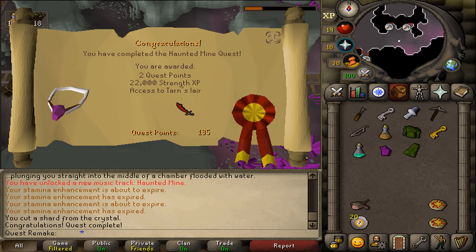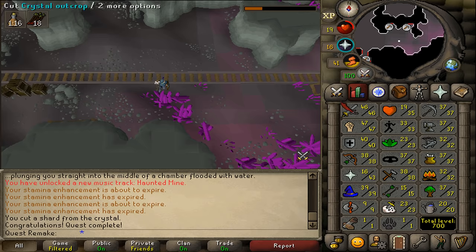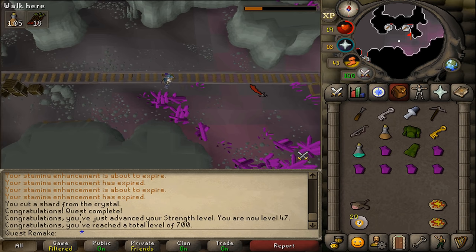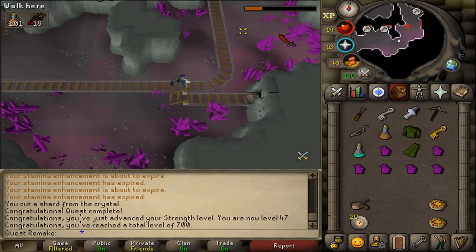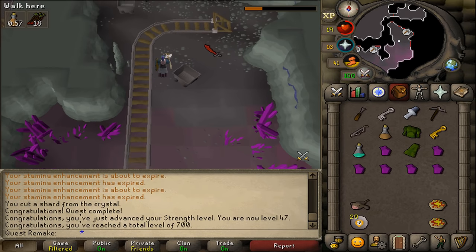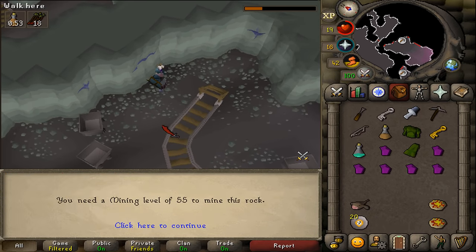Congratulations, you've completed the Haunted Mine quest! You are awarded with two quest points, 22,000 Strength experience, as well as access to Tarn's Lair. You can also keep cutting the crystal outcrop. Now if you did this quest for the Mortania Diary, go northwest to the mining sign in the northwestern corner and there should be the mithril ore that you will need to mine.